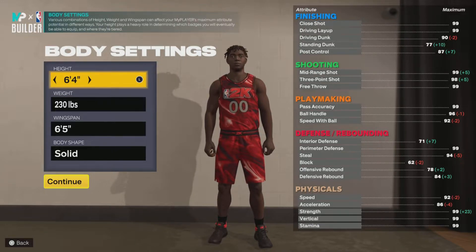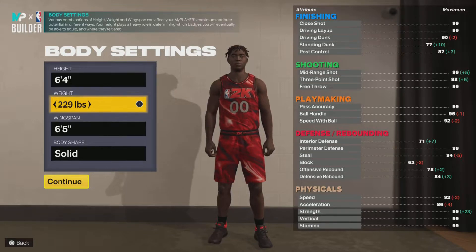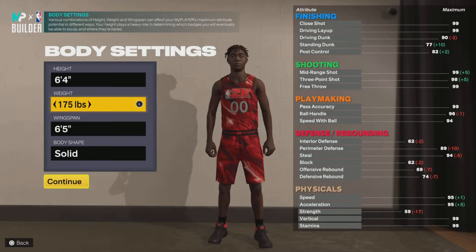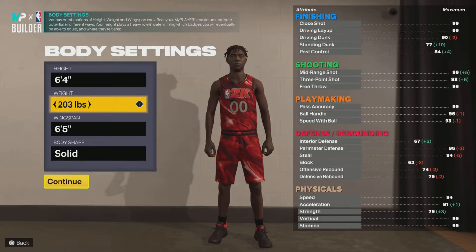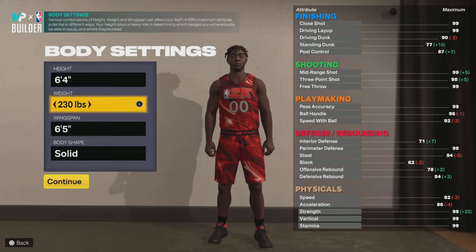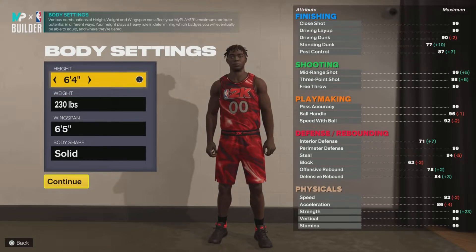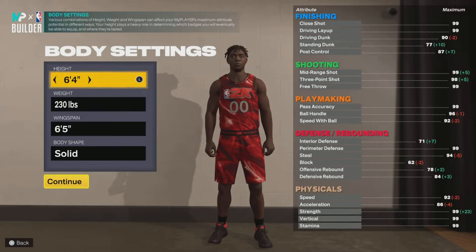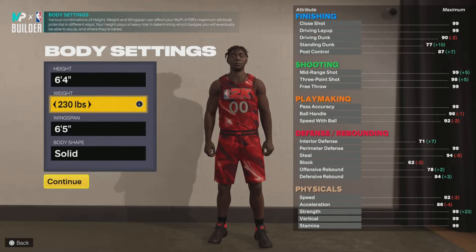This is a point guard build — 6'4" height, 230 weight. If you lower the weight all the way down, strength drops to a 59, which is horrible. But at low weight you get a 94 speed with ball and a 99 speed. If you max out the weight, speed drops to 52 but speed with ball can still go up to 99. It's a no-brainer to max out the weight almost every time, depending on your play style.